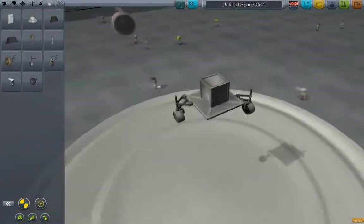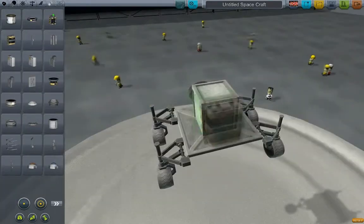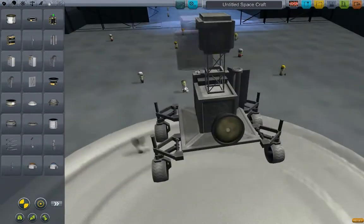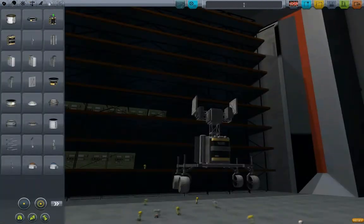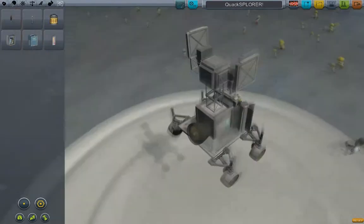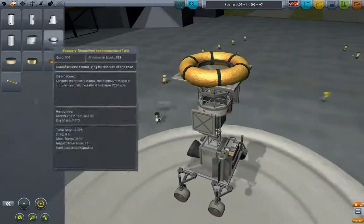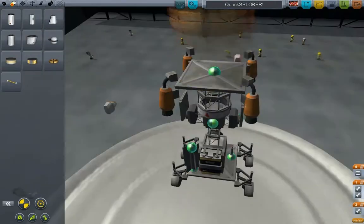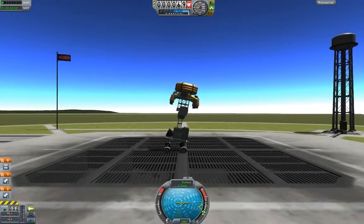Hello and welcome to Kerbal Space Program. I am going to colonize the moon. I decided, you know what, the moon doesn't have anyone living there at the moment, which is sad because we've been to the moon and we don't live there — why not? So I thought the best thing to do is put some people there and make them live there forever and never let them come home, unless I decide that they deserve it, which they probably don't.